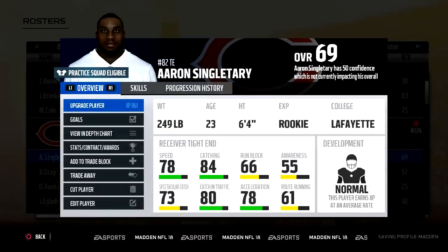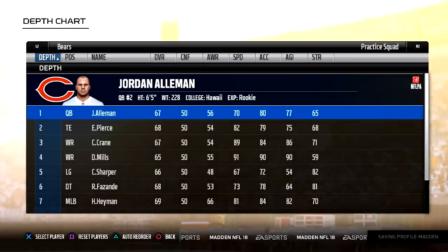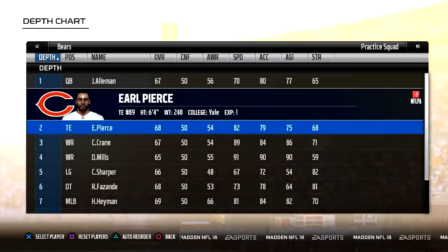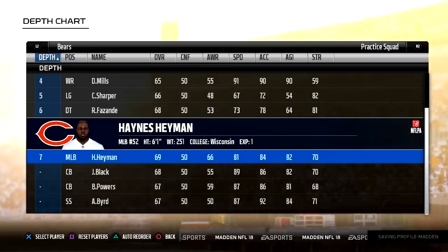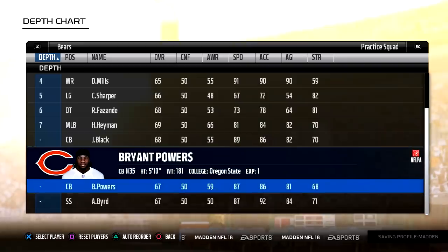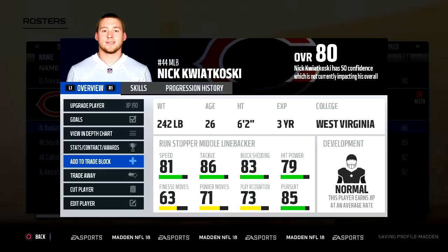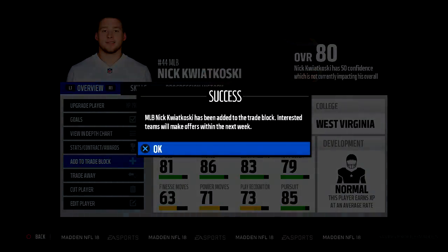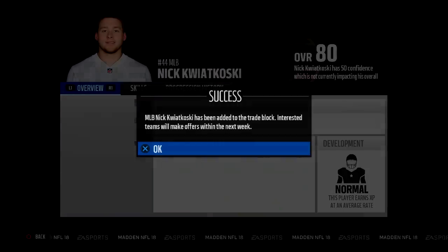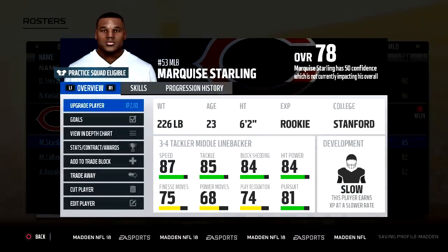Aaron Singletary was the only undrafted player to make the roster — I was impressed enough with his receiving ability to keep him on. He has very good hands. Jordan Alleman made the practice squad, and we end up with two quarterbacks on the active roster. Cameron Crane and Diamond Mills are receivers on the practice squad and no running backs, because I think we have enough on the roster. One player I have added to the trade block is Nick Kwiatkowski — he's a good run defender in the last year of his contract, but obviously we're moving forward with Marquis Starling as one of our linebackers of the future, so that makes Kwiatkowski expendable. We'll see what offers come in.